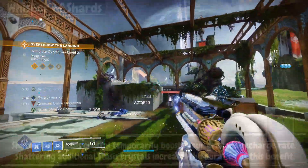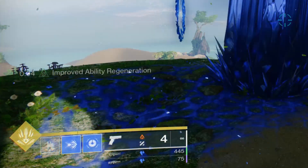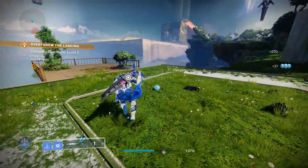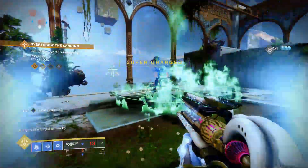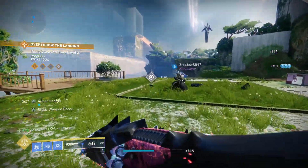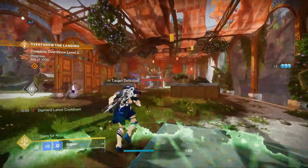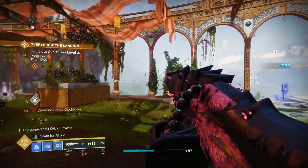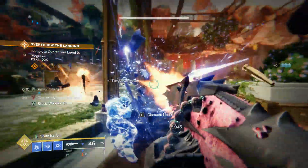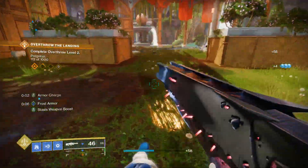Our second fragment is Whisper of Shards. Whenever we shatter a stasis crystal, we get a boost to our grenade recharge rate, with shattering extra crystals adding more time, up to 10 seconds. You can get over half your grenade back from this fragment alone, and paired with Hoarfrost-Z barricade crystals you can get a full grenade back. If you space out crystal destruction you get 5 seconds added to the timer each time, so min-maxing that timing can almost always get you a full grenade back.